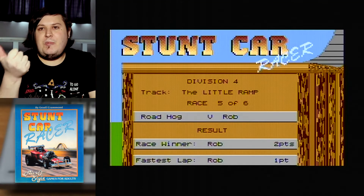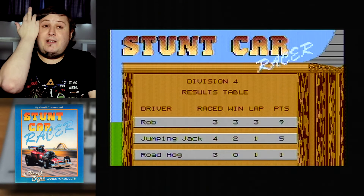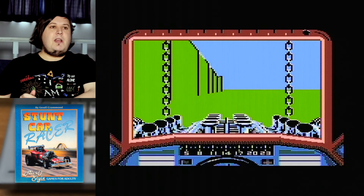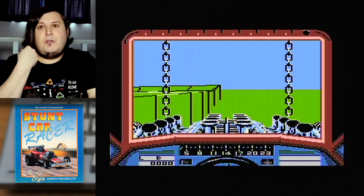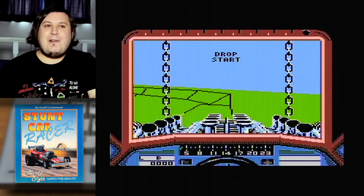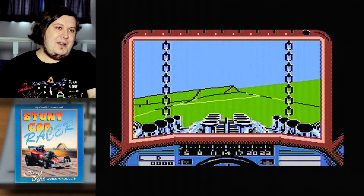That's race five in the bag. Because regardless of the fact, Roadhog can't catch me now — so even if I crash out of this race, I will have enough points to advance to Division 3. And that'll probably be the bulk of the video. I'll do a quick little amendment to show off the technical comparison, which is easier for me to do in post than to try and do here.